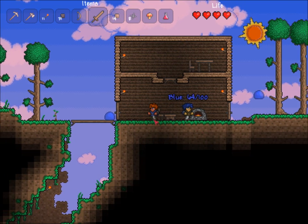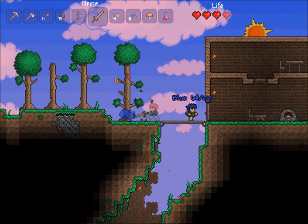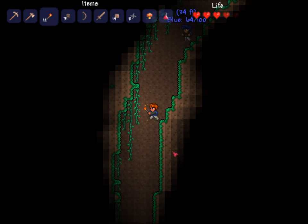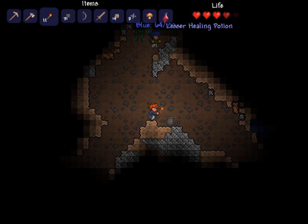Welcome back to part four. Let's go down this hole. I'm still fighting slimes. Originally our plan was to get some mushrooms, but we only ended up getting like one each. Somehow I ended up with a potion, so that's cool.